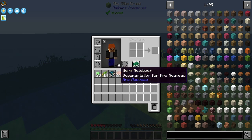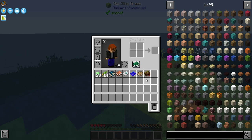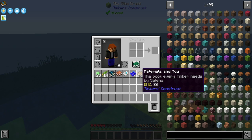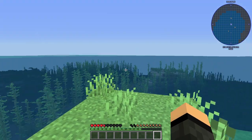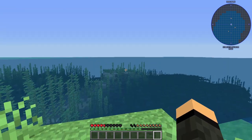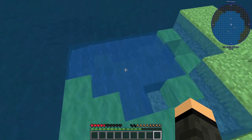Yeah, let's just get all that. What do I have here? I have Ars Nouveau, One Pro Read Me, Silenced Gear, Blueprint Packet. Why do we have Silenced Gear and Tinkers? That's a bit much, don't you think? But I do have some slime balls now, which is pretty good.